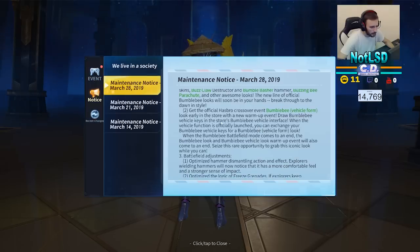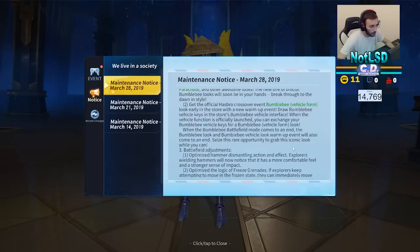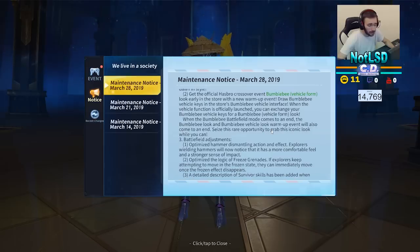Vehicle keys in the store — Bumblebee vehicle interface. When the vehicle function is officially launched, you can exchange your Bumblebee vehicle keys for a Bumblebee vehicle form look. When the Bumblebee Battlefield mode comes to an end, the Bumblebee look and vehicle look warmup event will also come to an end. Seize this rare opportunity to grab this iconic look while you can. So this is a temporary thing, guys.